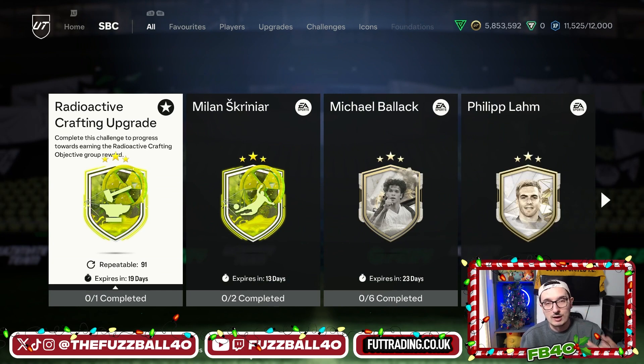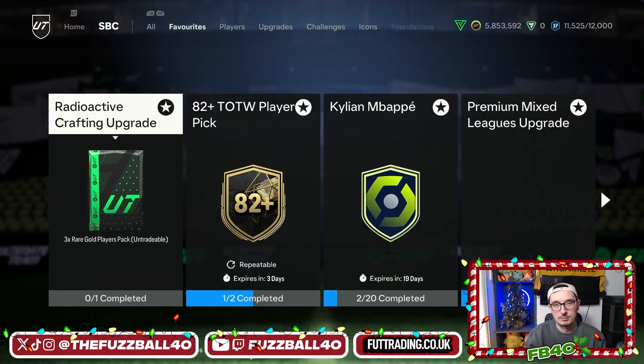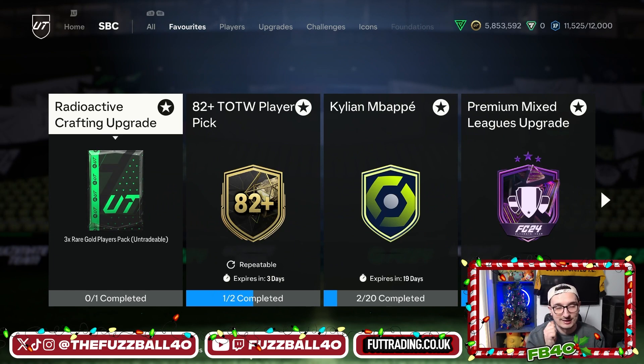I am a massive fan of this because it really does improve the grind for what I'm doing for Mbappe. I'm going to try and bring out some more videos showing me crafting Mbappe. A lot of people have asked how to complete this radioactive crafting upgrade and the simple answer is there are two ways. Do not just use coins to get this completed - it is a stupid thing to do. The radioactive crafting upgrade comes in at about 5k give or take, maybe a little less or more depending on how lazy you are.